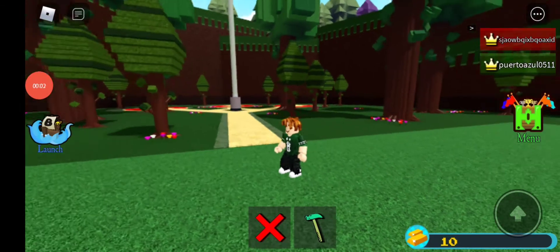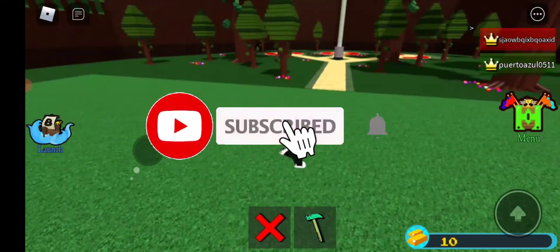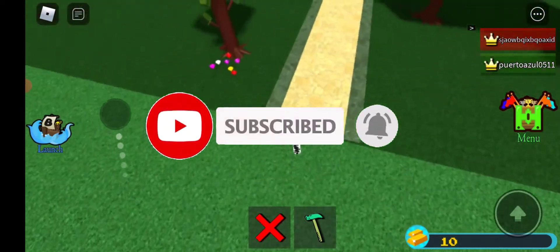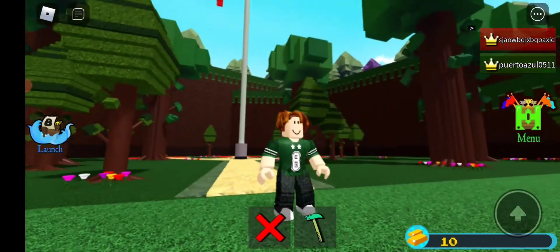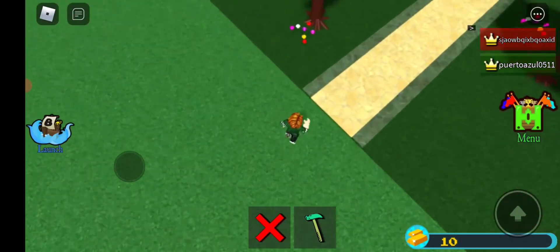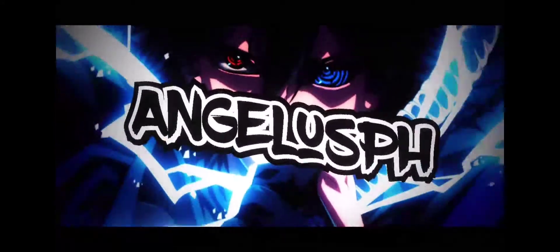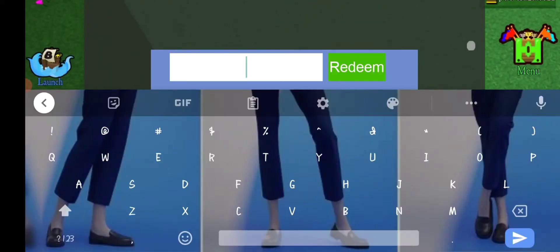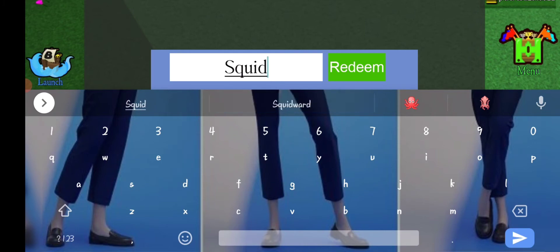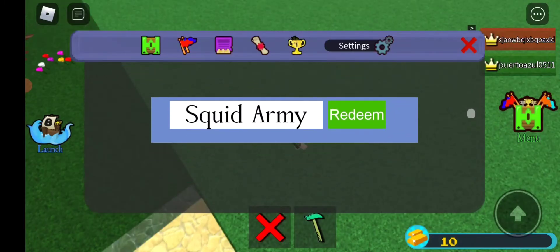Hey, what is going on guys? We're back again at Build a Boat for Treasure. Today I will be showing you all the codes that are still available in the game. I'm using my alt account to do this video. So let's get into it — the first code is 'squid army'.